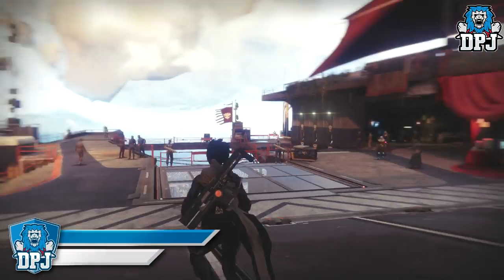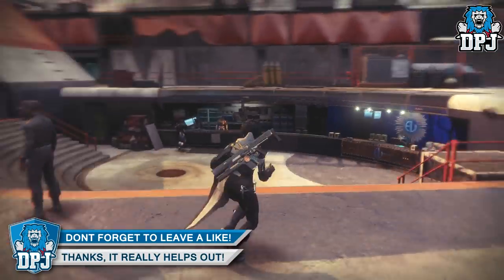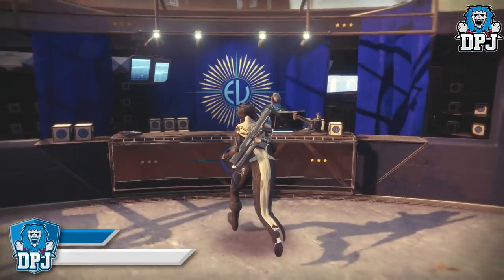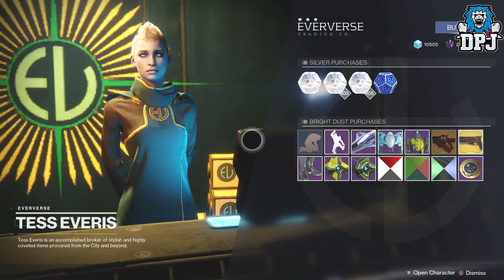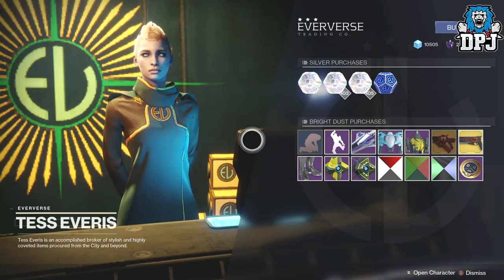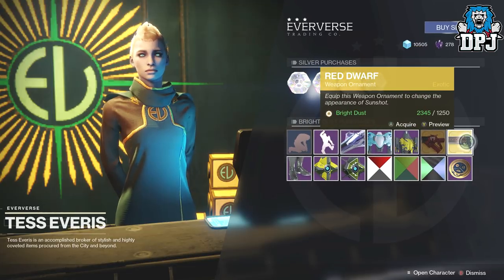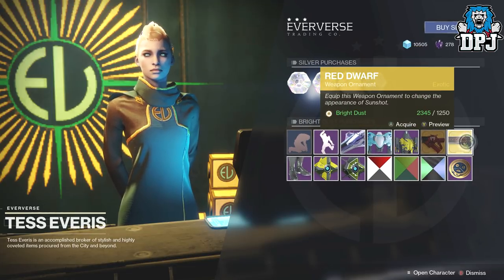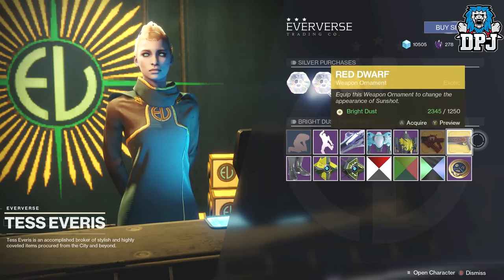So how do you actually get this Pokéball ghost shell — the Half Submerged Shell? It's actually a random drop from Tess Eververse's Bright Engrams. Now guys, do not buy these. If you missed my video yesterday, I bought 14 of these and didn't get a single exotic piece. They are an absolute shambles. If you want to watch that video and watch my pain, I will link it within the video description.